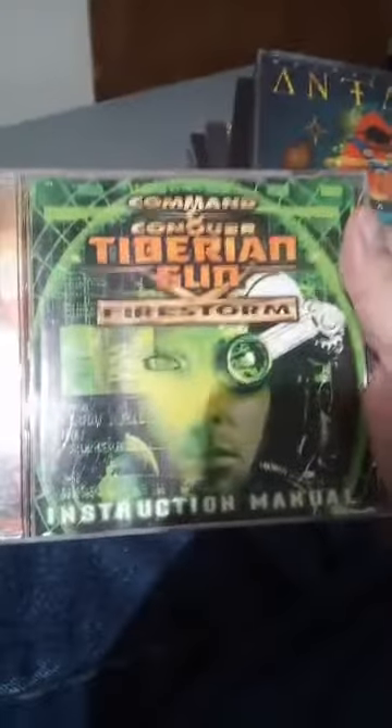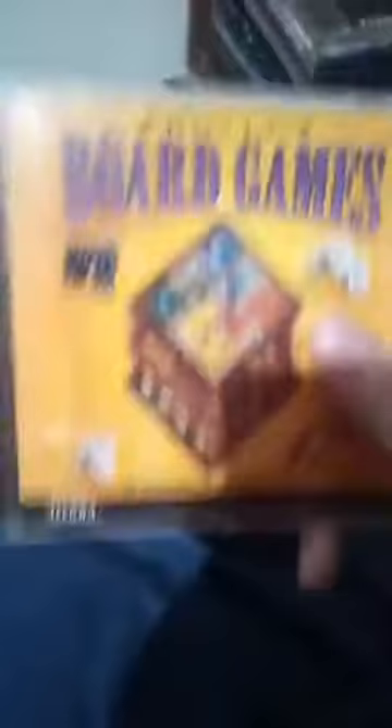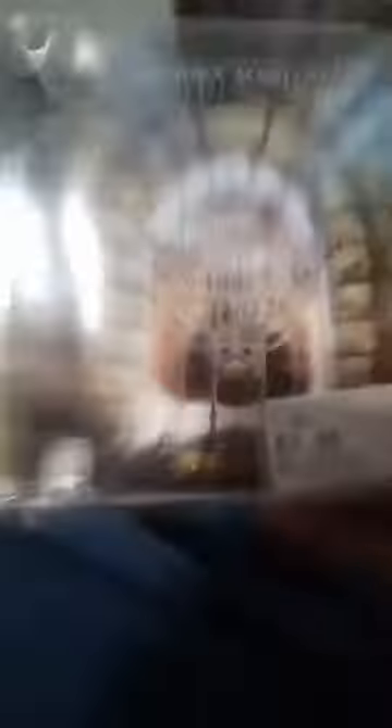And here's some Command & Conquer, followed by another one. Dragon Lore 2. Now let's continue on — King's Quest: Mask of Eternity, a very nice game. This is one of the compilation CDs with board games and all that good stuff. And here we have the Wheel of Time — I don't believe I've tried this one yet.